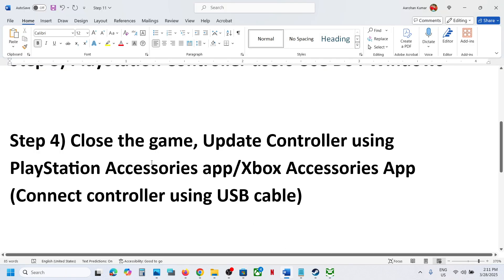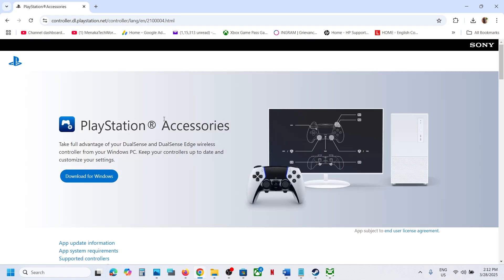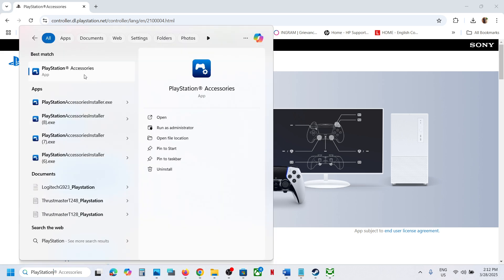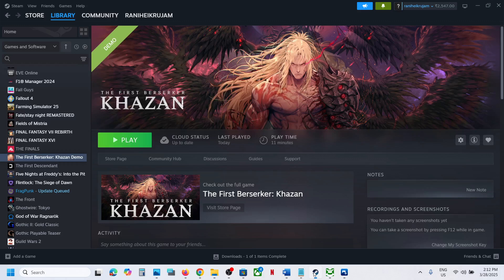For PlayStation users, install the PlayStation Accessories app. Go to the PlayStation website, click Download for Windows, and install the app. Once installed, launch it and connect your controller. If an update is available, update your controller. Then launch the game and check.